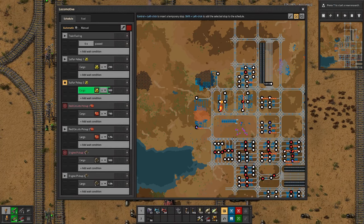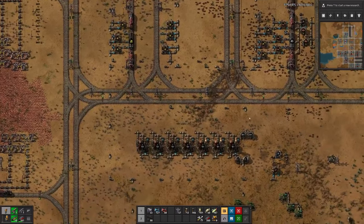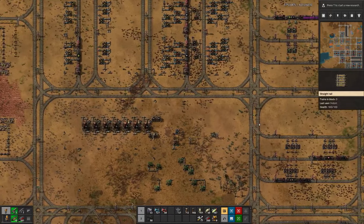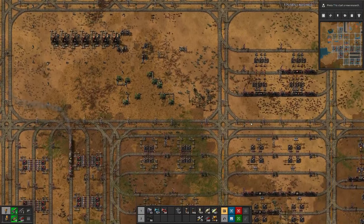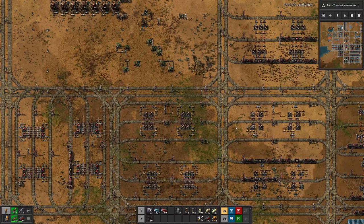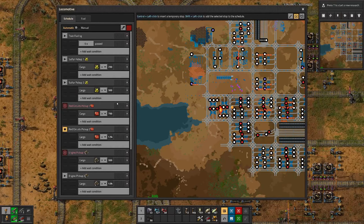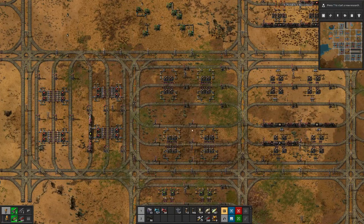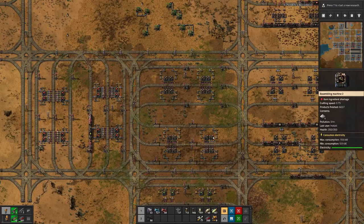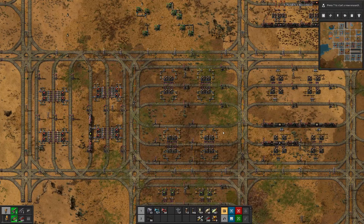It will probably still be quite a while until we have enough red circuits for the train to proceed, but that's definitely all for today. We will have to see what we will tackle next. Why is it directly moving to the second station? That's not good - we will have to figure that out some other time. Not today, because this episode is already quite long. Nevertheless, I hope you enjoyed it, and tune in next time for more rail-heavy Factorio. Until then, goodbye!